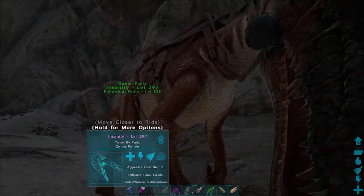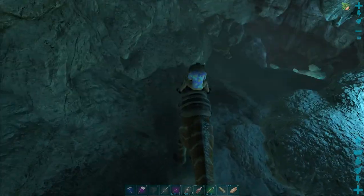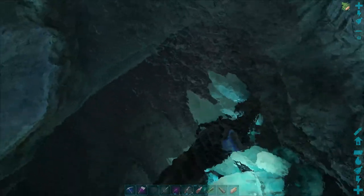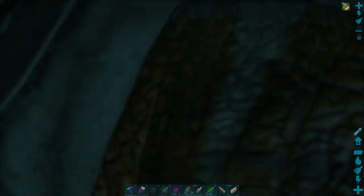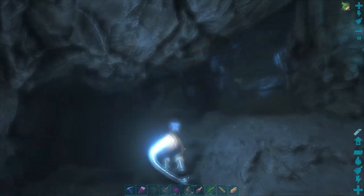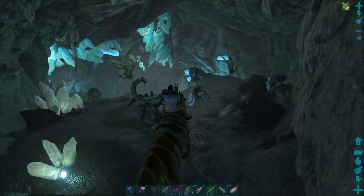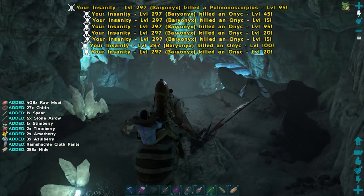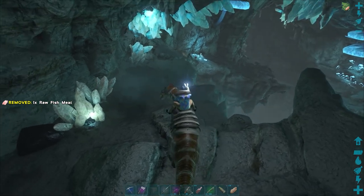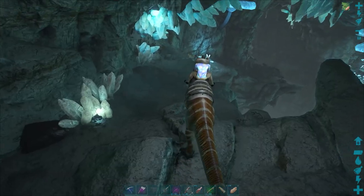We have Insanity following us, and we have Insanity on Neutral because sometimes this cave is a little funky. So you're going to see this pool of water — that's okay. I'm just going to go right down into the water here. It's going to be a little weird at first, but just make your way through the tunnel here, go head on up, and boom — look at all this stuff. In this cave there's a bunch of bats and scorpions.